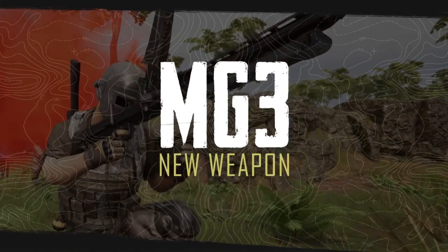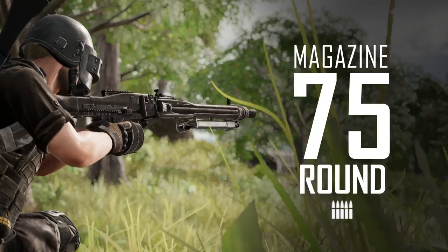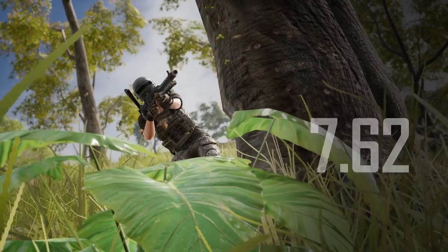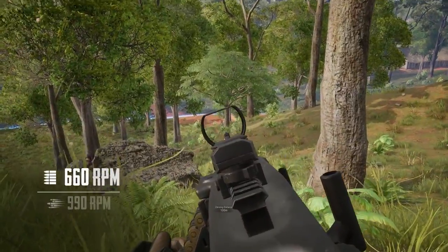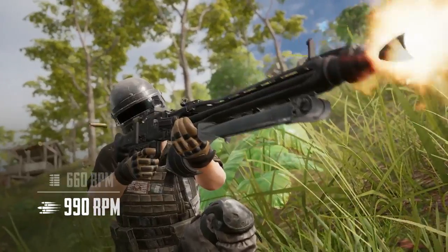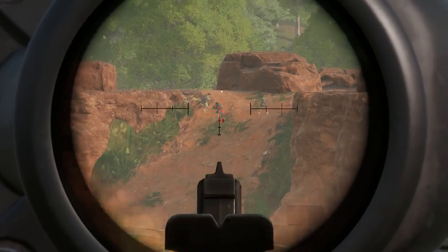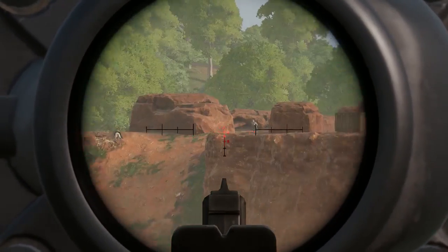First up, there's a new machine gun in town, spawning exclusively in care packages. The MG3 is a 75-round LMG that uses 7.62 ammunition and can be set to fire at two different speeds. Take down your enemies with a bit more control at 660 RPM, or show them the true meaning of bullet hell by switching to the weapon's 990 RPM setting. Every fifth round and the last ten rounds of your magazine will be tracer shots, giving you a bit more visual information on where your shots are headed.